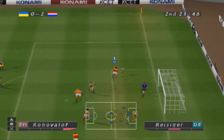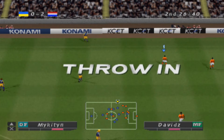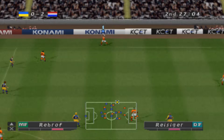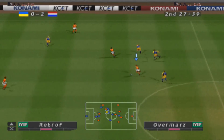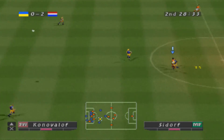Swings it in high. He clears downfield. Throwing. Well, it appears they're substituting a player. He lifts it up. Shoo! Oh, it hits the post. He clears downfield.